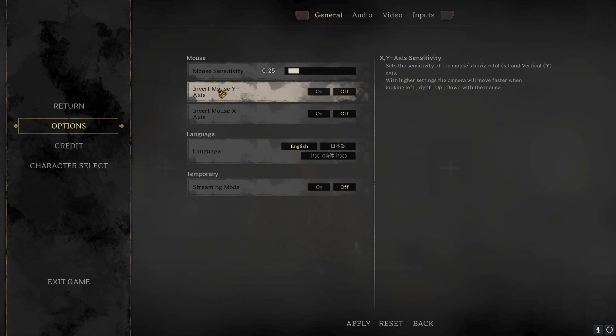Starting off in your general tab, make sure that your mouse sensitivity and DPI are set to something where you can cover 360 degrees of angle when you play the game. Currently, my mouse sensitivity is at 0.25 and my mouse DPI is at 800. I find that that works pretty well for me.